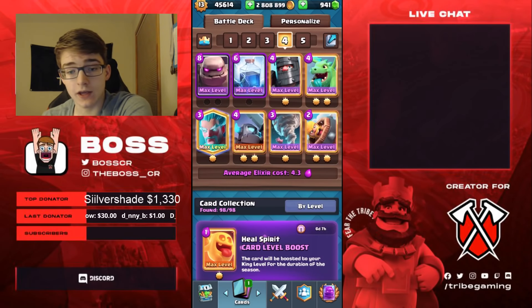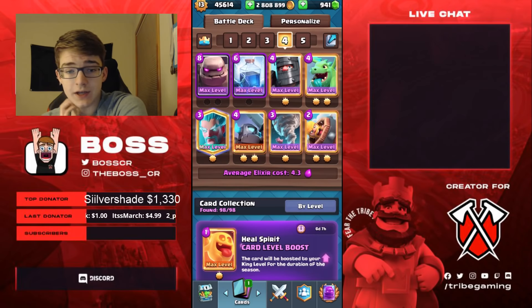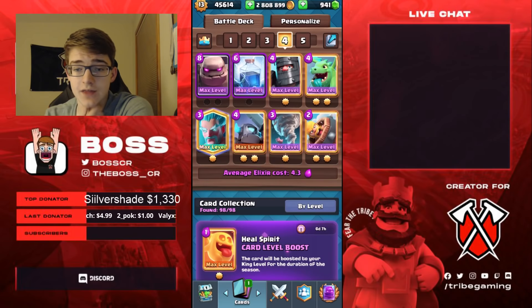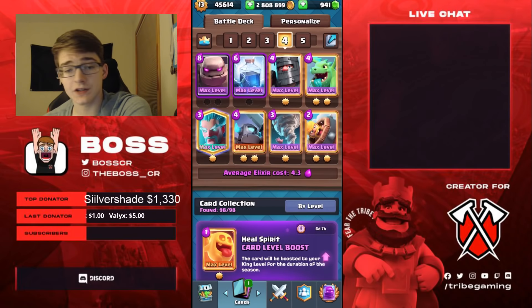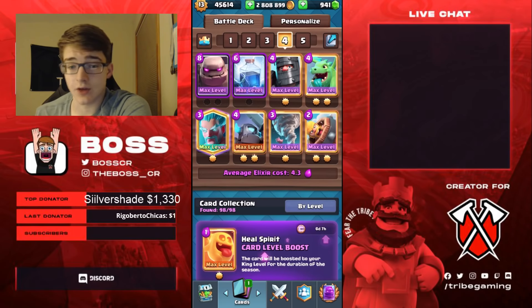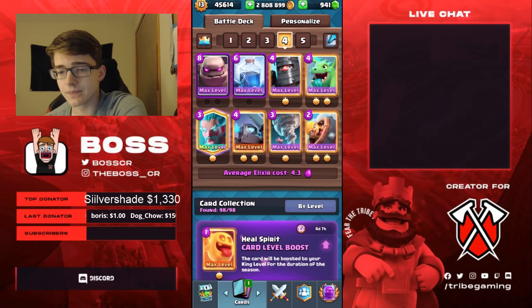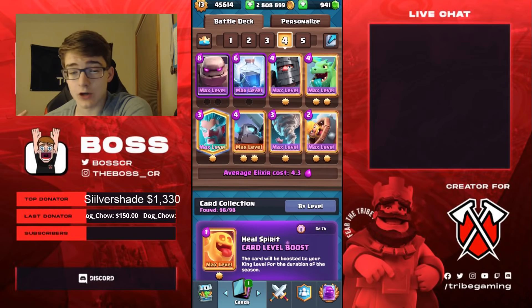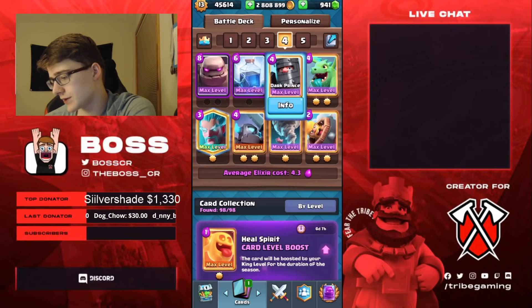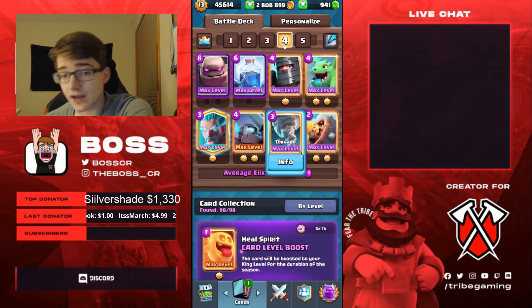This is a very defensive golem deck. You see the ice wizard in the deck, you have a ton of splash — dark prince, baby drag, mini pekka — a lot of ways of defending, a bunch of different pushes. Then you have the lightning, which is great against e-golem decks because most e-golem decks have the e-drag which you can just lightning. Lightning gets a lot of value against a lot of other things, like say someone has a goblin hut and baby drag next to each other — you can lightning all of that. And then you have a lot of answers to real hogs because you have a ton of splash: dark prince, baby dragon, ice wiz, and of course the tornado, which you can also use to activate king tower against real hogs, hog riders, balloons, anything like that.